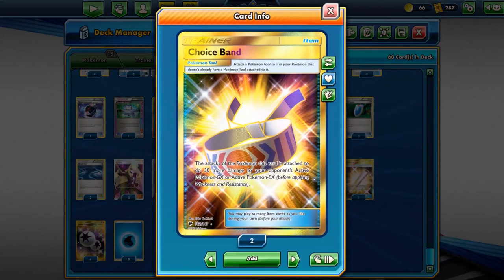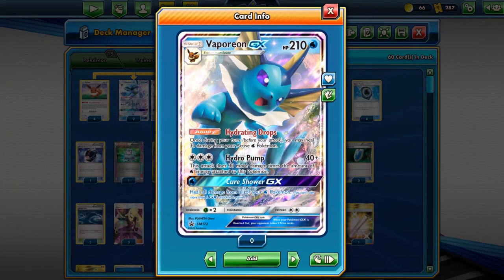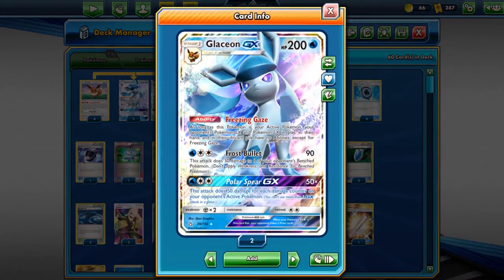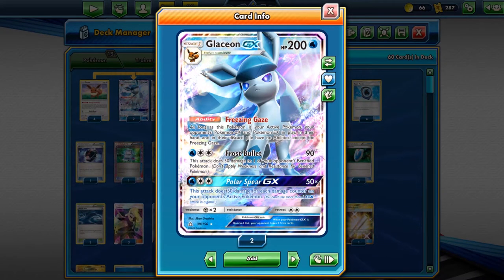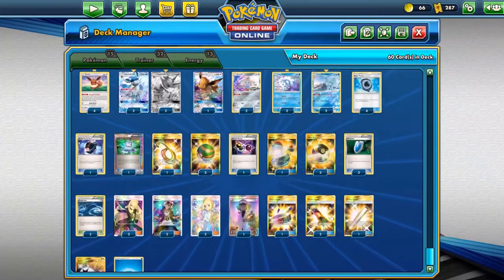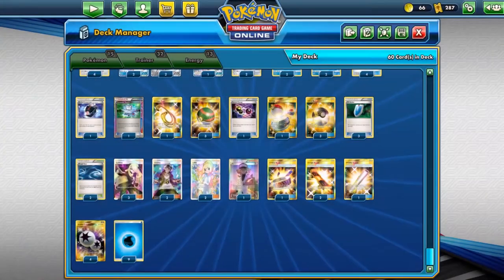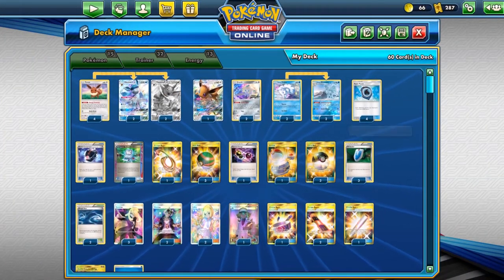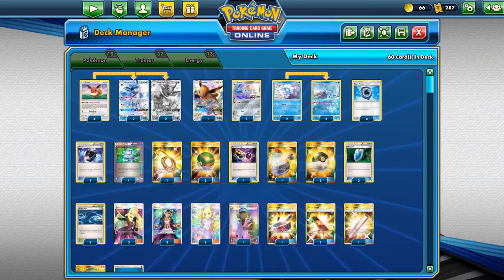One Choice Band helps when you've got Glaceon — if you've only got three energy, you're doing 130. With Choice Band, still not enough to one-shot, but the two-shot on Glaceon is the better use: you do 120, so two shots for 240. We've got 4 DCE and 9 Water Energy. That's basically the deck profile in a nutshell. Let's go into the matches and see how this deck sets up.